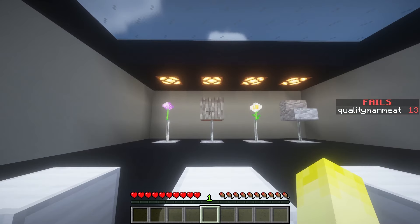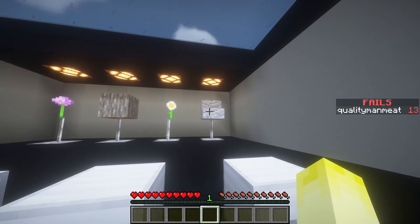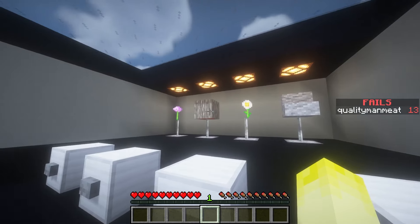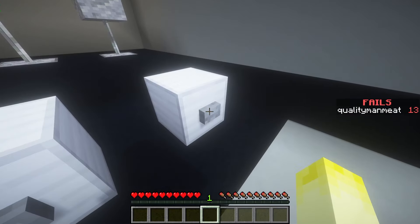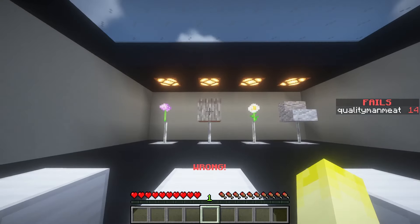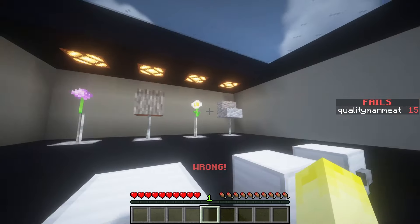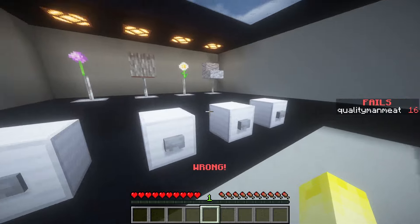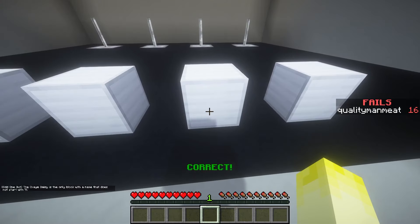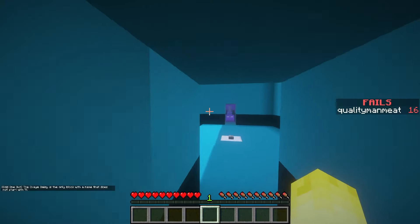Purple flower, wood, white flower, spare. These are all naturally occurring and this is not. No - that's a piece of wood and the others are flowers. It's between the flowers. I don't know - they both make dye. It's this one. It's the only block with a name that does not start with an A. That's insane.